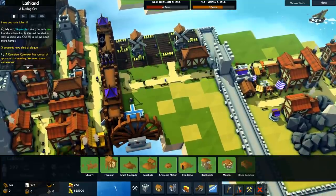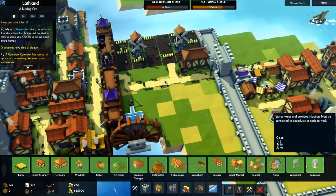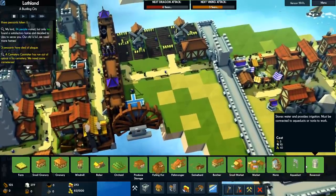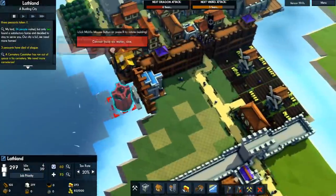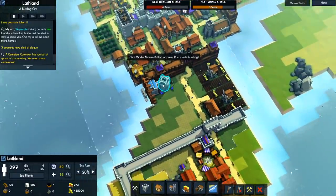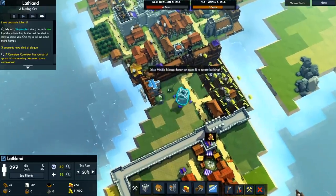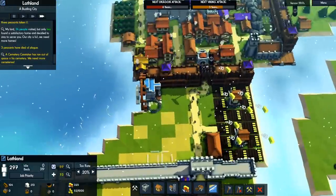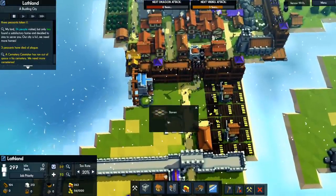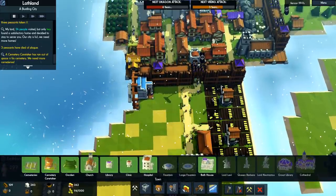How does the reservoir work? It stores water and provides irrigation — must be connected to aqueducts. I think I'll connect it directly there. Yeah, should work. That should provide extra food for all our farms over there and make the barren tiles less barren. Actually, in that case, I'll pop it next to the aqueduct instead.